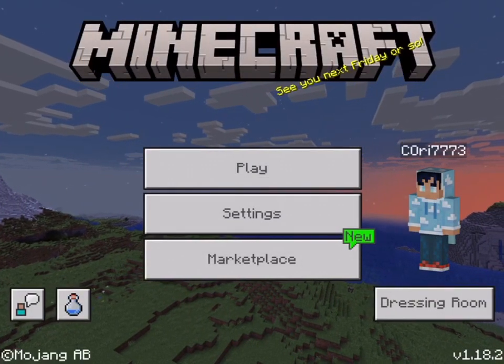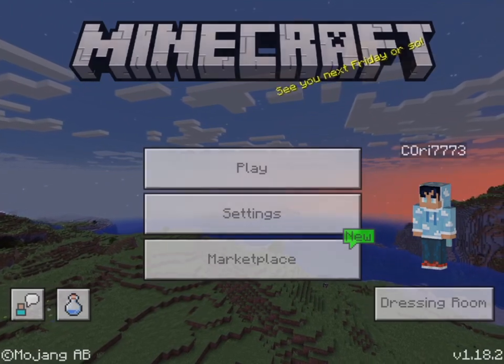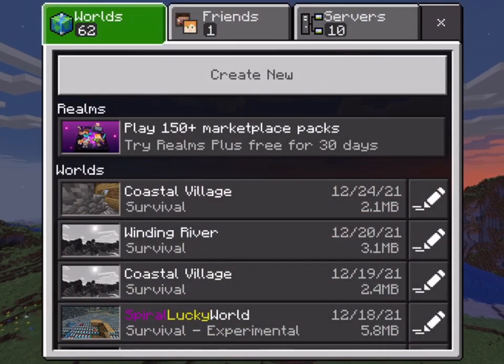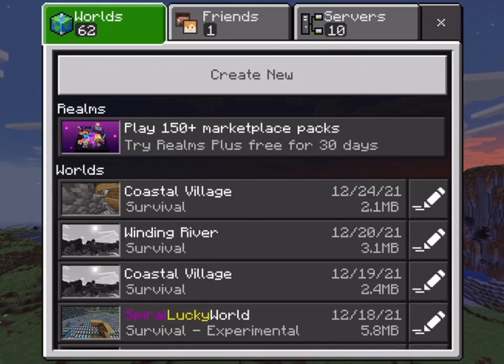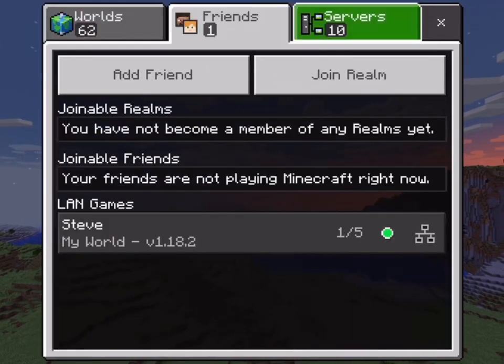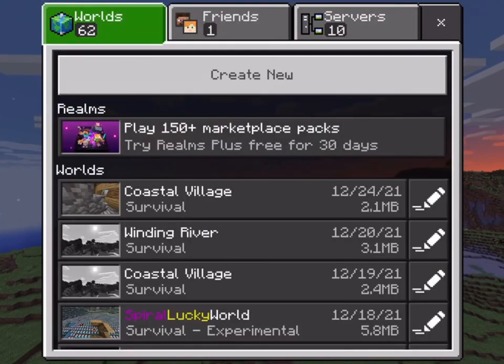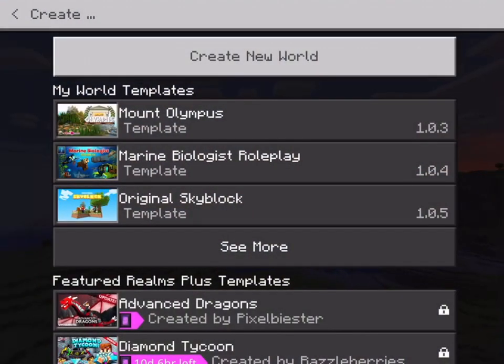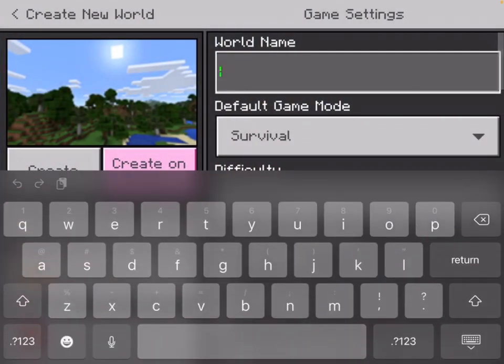When you spawn in, you're going to have to make an account. When you're done making an account, hit Play. After a few minutes you'll see Worlds, Friends, and Servers. Don't go to Servers or Friends because you just started playing — go to Create a World.